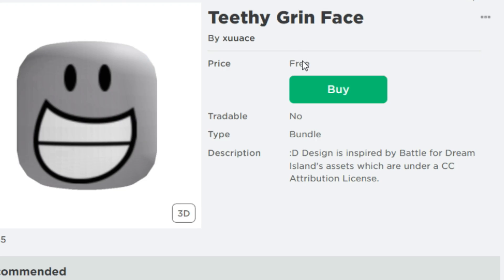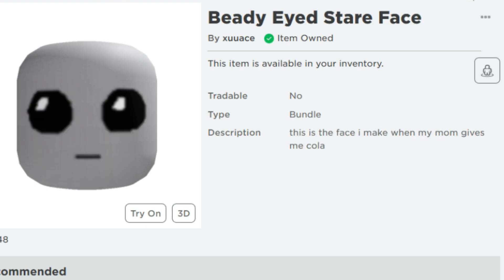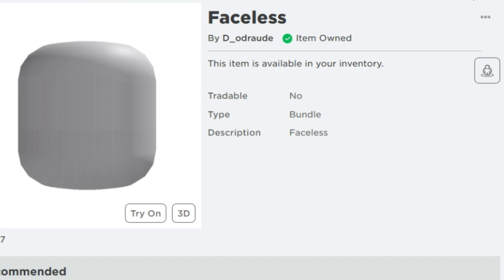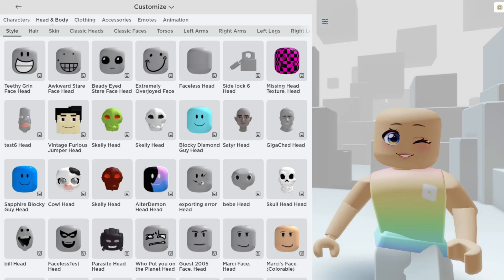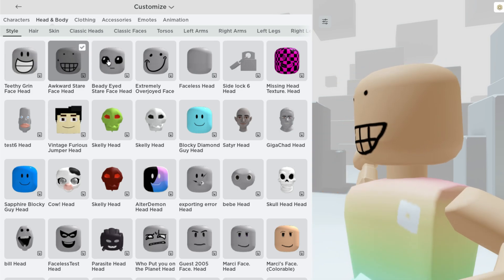Let's grab the ones I'm missing so far: the Awkward Stare face and the Teethy Grin. You guys can see these are all completely free. It says in the description that some of them are available for one day only and others for one hour, so some will be available a little bit longer — make sure to grab the ones you want immediately.